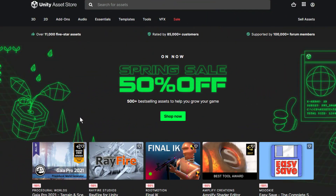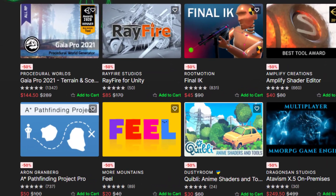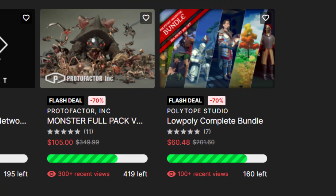Before we get started, if you've been looking for ideas, inspiration, or just a specific asset, make sure that you check out the Unity Spring Sale. They've got a lot of things 50% off and I've already grabbed quite a few deals at 80 and 70% off. There's a lot of awesome stuff in there and it's only available until the 29th, so I definitely recommend you go check it out. There's a link in the description with a list of the ones that I bought and a 25% off coupon.